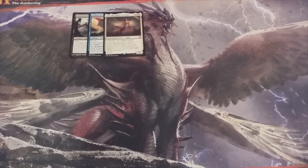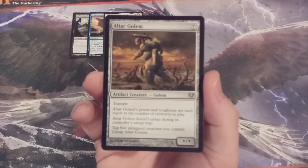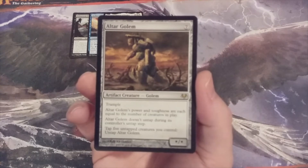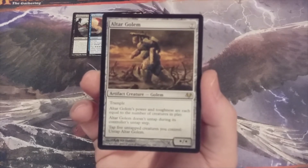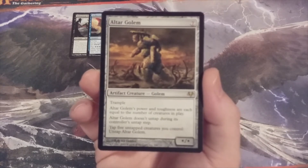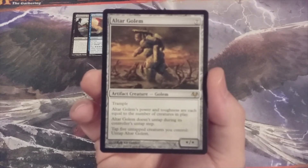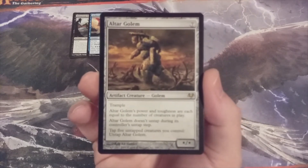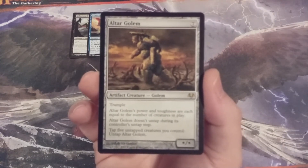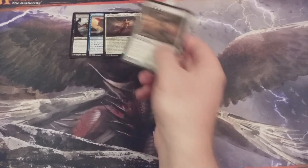Creature number four, and our first artifact creature of this installment, is the Altar Golem. It's a trampler whose power and toughness are equal to the number of creatures in play. It doesn't untap during its controller's untap step — we have to tap five untapped creatures we control to untap it. So we have the ability to have a big trampling creature that can attack just once or serve as a very big ground blocker. Not every creature in this cube is going to be uber helpful or overpowered.